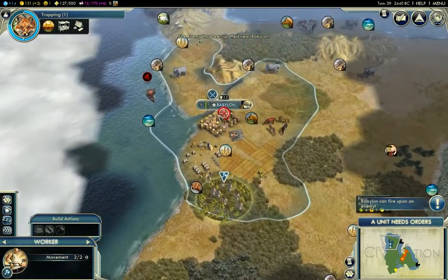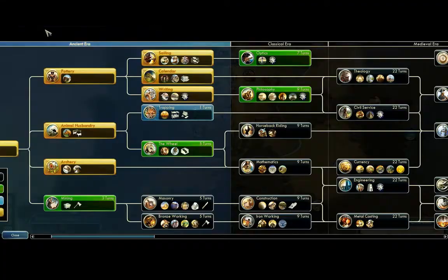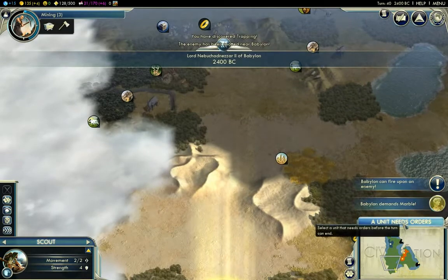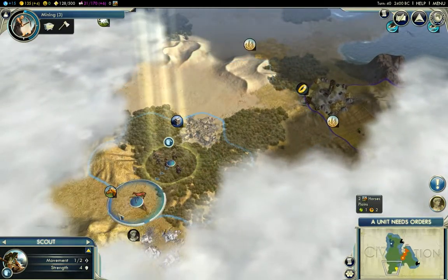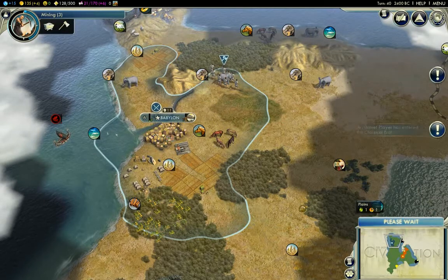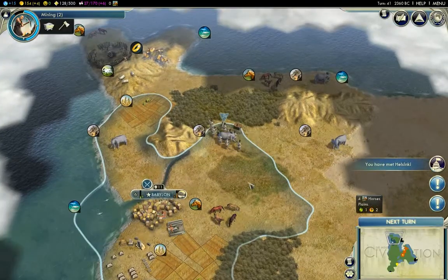I need two units now. If they pillage this wheat, so be it — it's more important to protect the workers down there. I need Mining after Trapping — I completely forgot I need Mining for this. We'll go to Mining quickly. Let's just connect the ivory. Helsinki — five turns — and we will grow in eight. Perfect. Next turn.